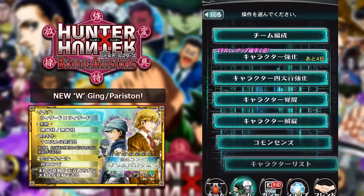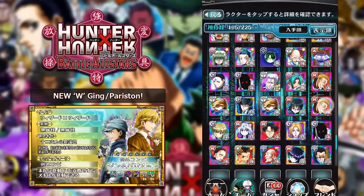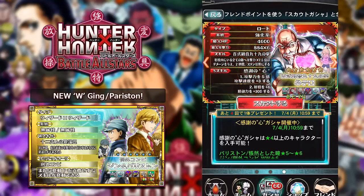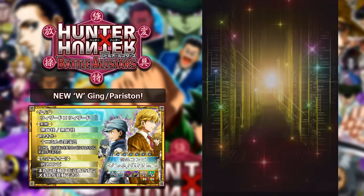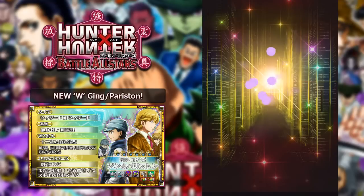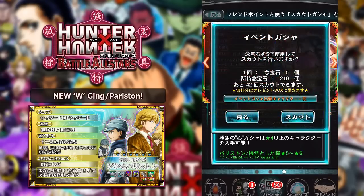So we've done 20 pulls, but we've only spent 16 pulls worth of gems because you get one free one every four pulls. This red banner is 100% the one you want to be pulling on - chances of getting Sniper Meroom, W Ging and Pariston, and the six-star Netero cards that are also in this banner. Really good chances of getting those units. We get the exact same Nobunaga again - not really worth it for us.